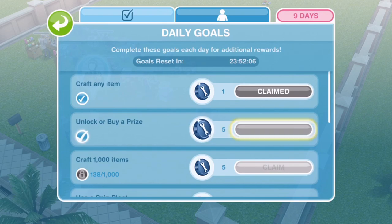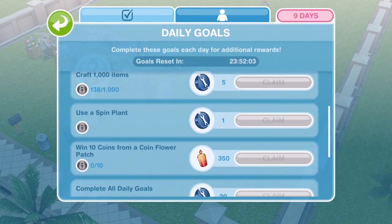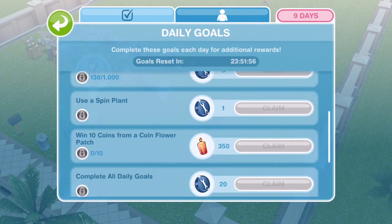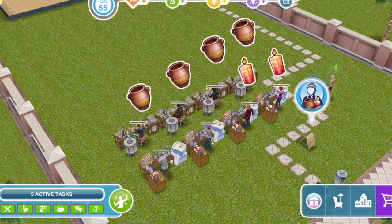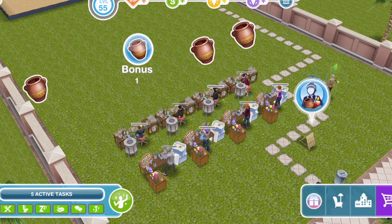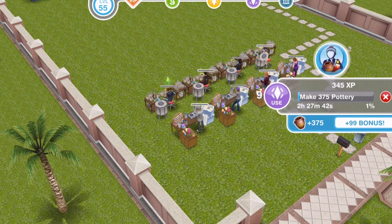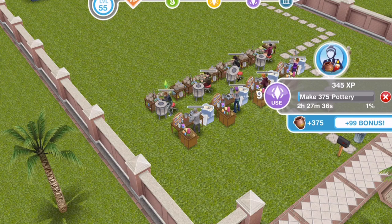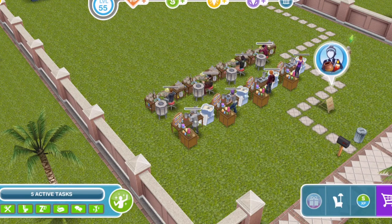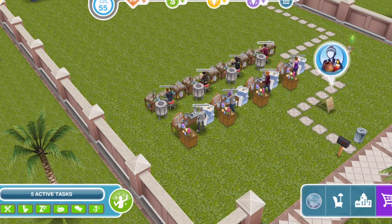Make sure you are always completing all of the daily goals. In terms of Constructor Coins, it really helps to get these daily goals completed every single day. As your sims are making arts and crafts items, there will be bonus items to collect - always try to collect those. You can see this sim will make 375 pottery plus a bonus of 100. If you can come on the game every half hour or so and collect the bonus items, it makes a huge difference to your final total.